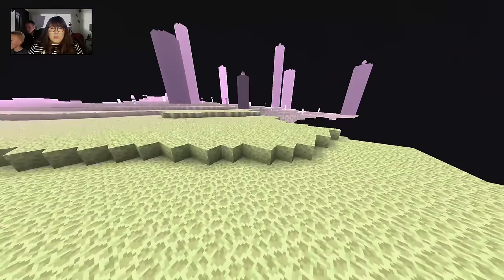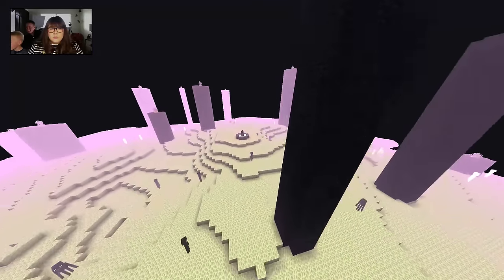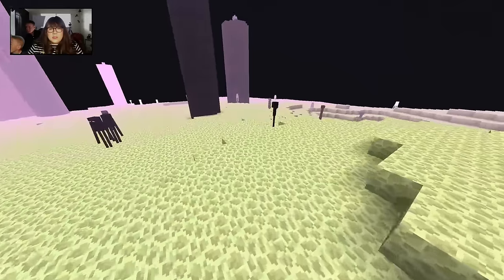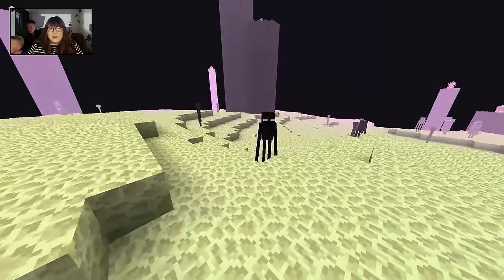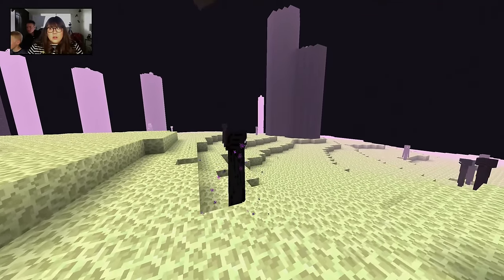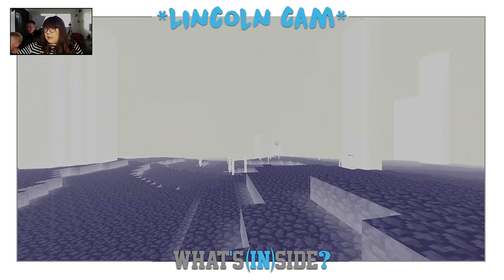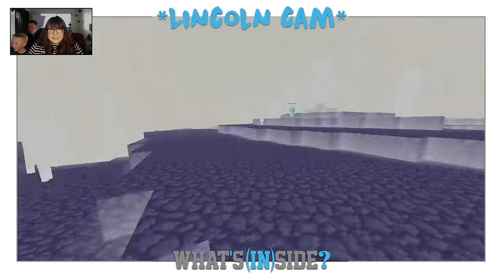Oh look, there's the egg! That is the egg. Now here's something cool, Lincoln — go up to an enderman. Go up to this guy right here. Try to click on him the way you would open a chest or something. Point your mouse on him and click. Whoa! Now I'm going to go into survival mode and I'm going to look at him, and you're spectating as the enderman.